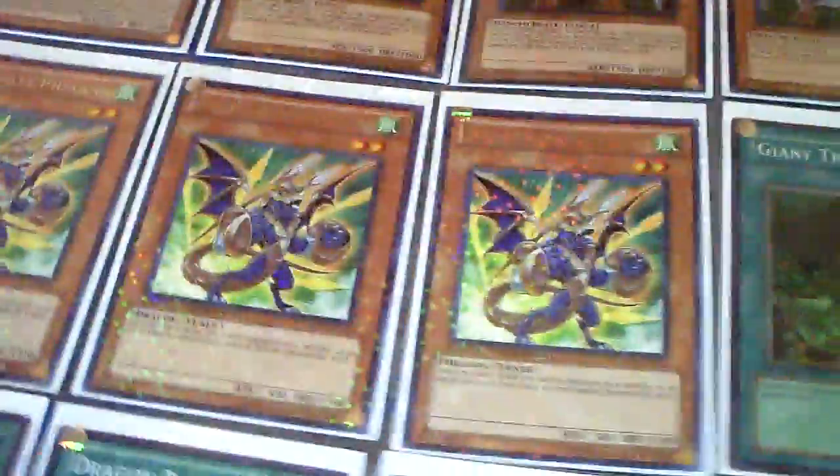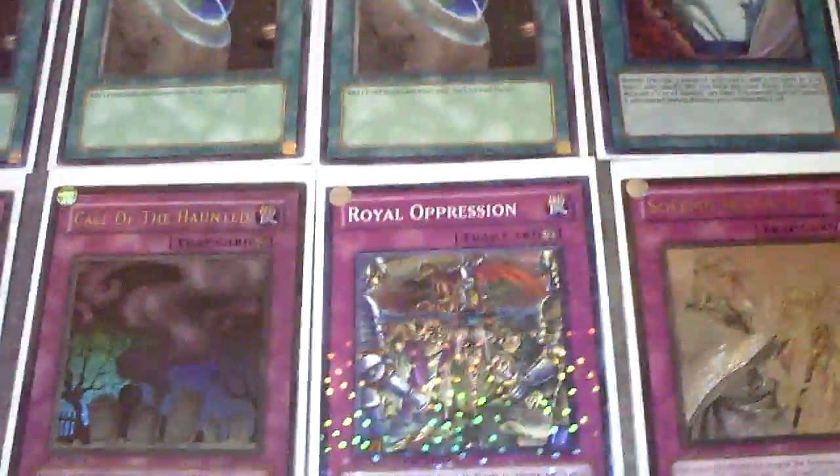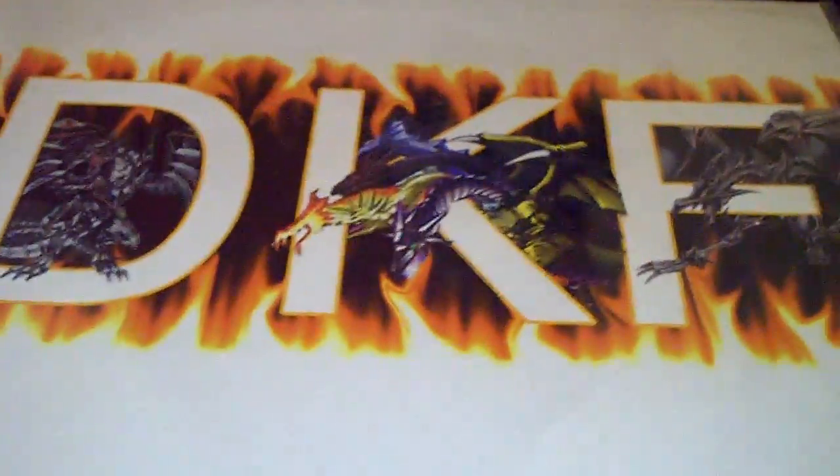Not too much else to explain, deck's pretty fun, you guys can try it out for yourselves. Leave me some comments down below, let me know what you think — any changes you'd make, I'm open to criticism. I only run one Icarus Attack; there are six targets, but I always had Icarus Attack when I was running two, and it was only good when I was losing — like when I got Veiled or DD Crowed. I always synchro'd with the Winged Beasts — Legionnaire or Dux — anyway, so I figured one is okay. You guys can run two if you want. Other than that, deck is pretty solid. Team DKF signing out, peace.